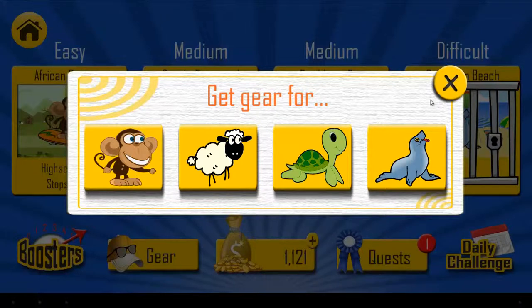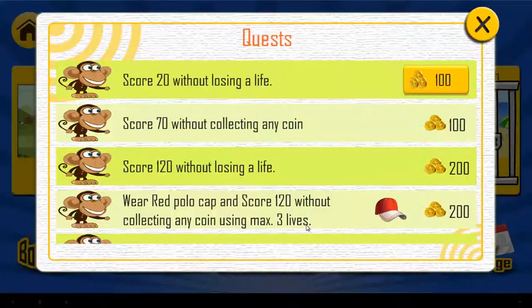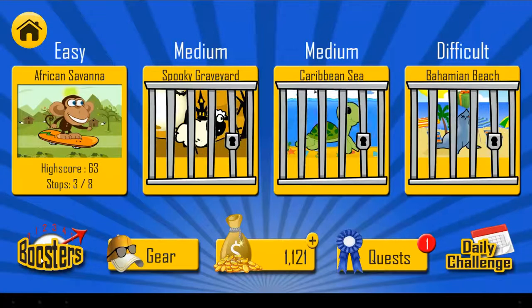You have an in-game store where you can buy gear for each animal with the coins you collect. You can also buy coins using real money, and it also has quests — depending on what you do, for each quest you get coins. It's pretty simple.